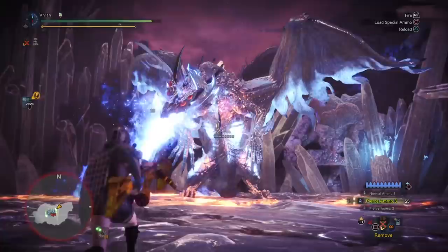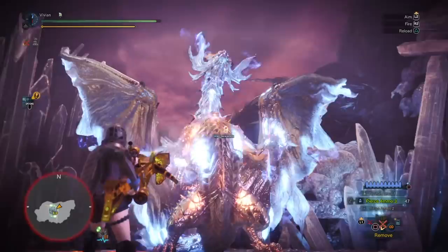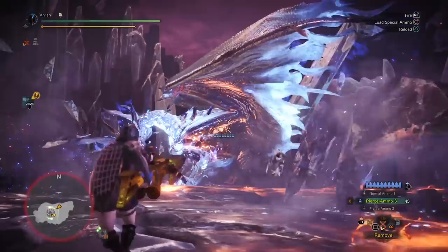Also, in case you did not know: the attack before Zeno is about to go critical state, his chest will start glowing. When this happens, make sure you are reloaded as well as ready to block. Or, you know, be a greedy derp like me and end up eating the wind pressure. Either way, now that he is critical, only shoot the chest — aim for nothing but the chest.